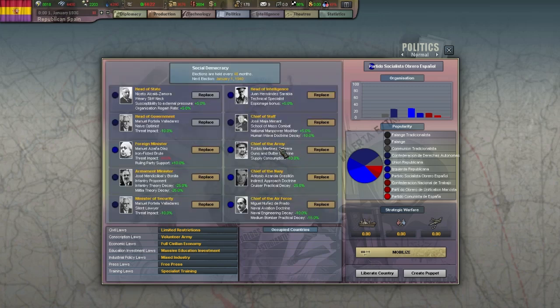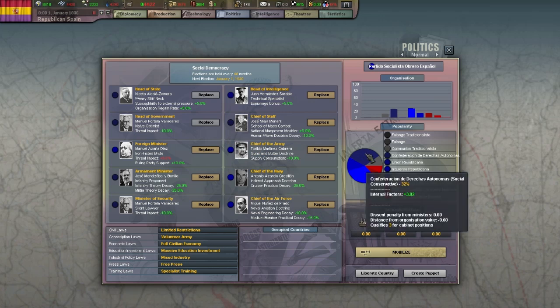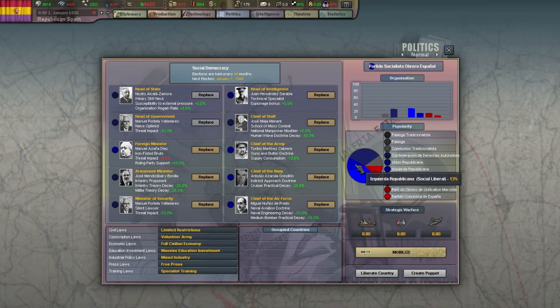Of course you won't always have better ministers available. You can change ministers whenever you like, but there is something other than their traits to consider, and that is their political orientation. Each minister is part of a political party in your country, as indicated by the color of the circle next to his portrait. Hovering over the popularity pie chart on the right shows you how many seats in the cabinet each party wants — the more popular the party, the more seats they want.